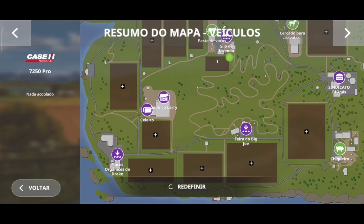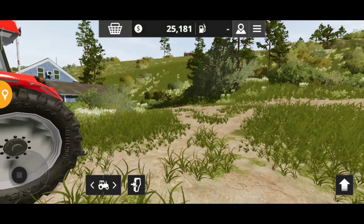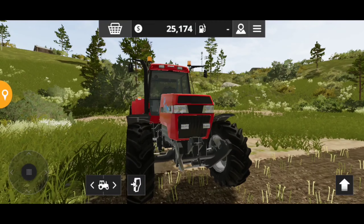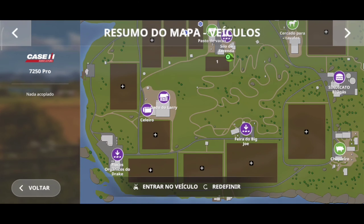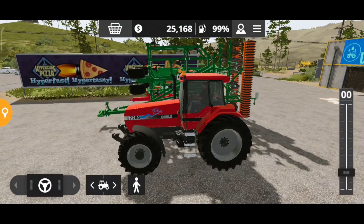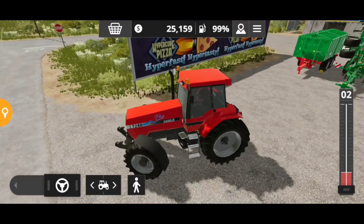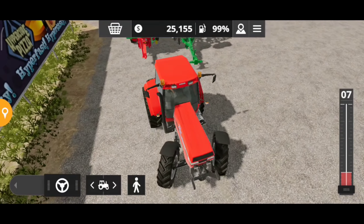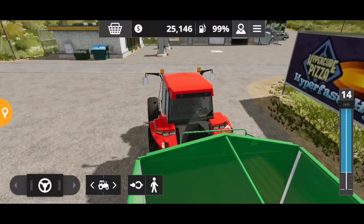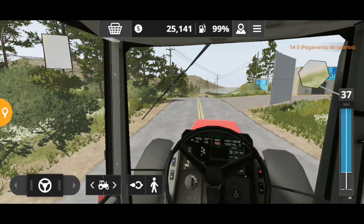Vamos redefinir ele. Eu tenho que estar fora dele. O bom desse jogo é que você consegue sair da máquina — você consegue andar no seu campo, é muito da hora. Deixa eu estar redefinindo esse equipamento, ele vai lá na nossa loja do jogo e a gente já consegue pegar ele. Vamos vir aqui pegar a primeira carreta para levar lá. Será que diminuindo um pouco a qualidade gráfica para com esse negócio? Está chato pra caramba. A gente consegue ter visão interna aqui — dando dois cliques na tela a gente altera a câmera.